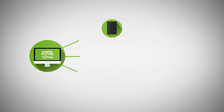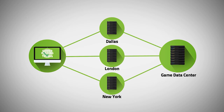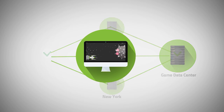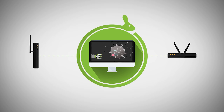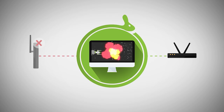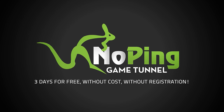Not only does it lower your ping, but NoPing also features other options like the Boost FPS feature which automatically adjusts some of your PC's settings to reduce your input delay and improve your FPS. It also has the Turbo Game feature which basically makes your keyboard more responsive. So overall, NoPing is a one-stop shop to reduce your input delay, improve your ping dramatically, and even boost your FPS. I'll be putting a link near the top of the description and in the pinned comment where you can sign up for NoPing and start a free trial.